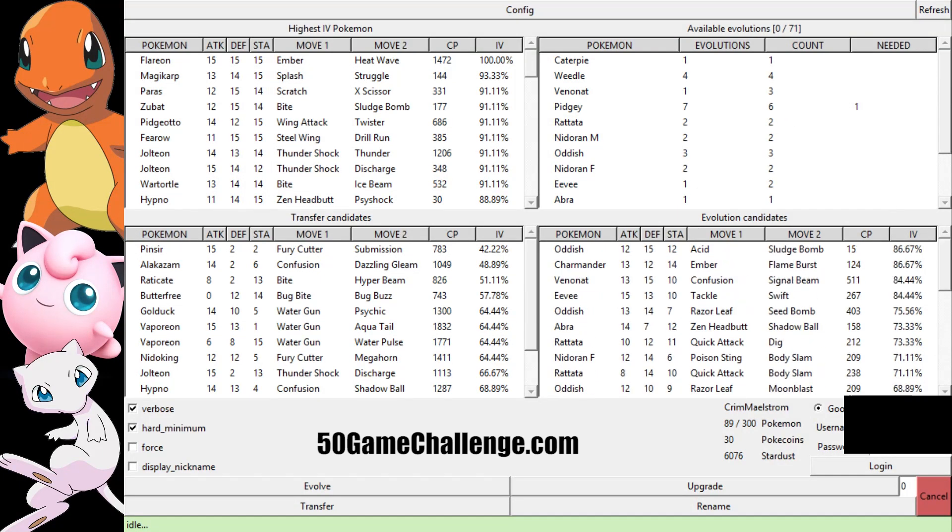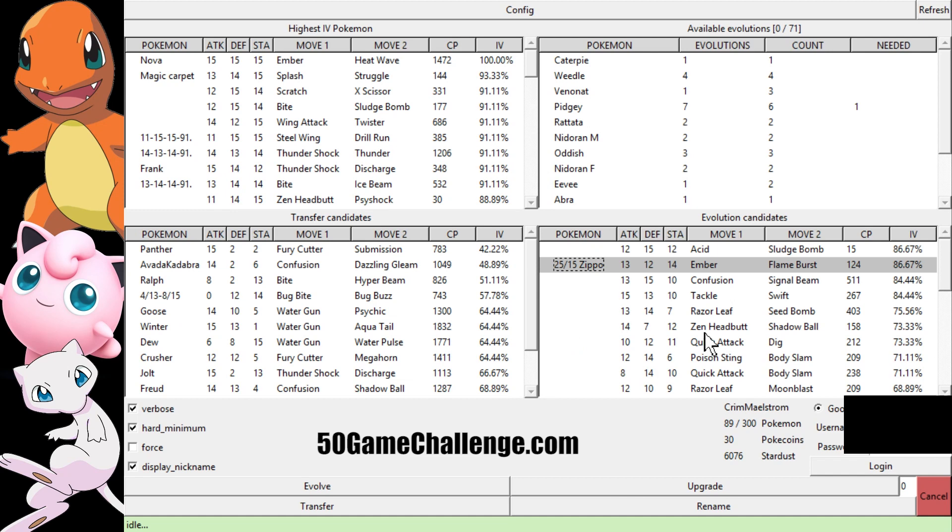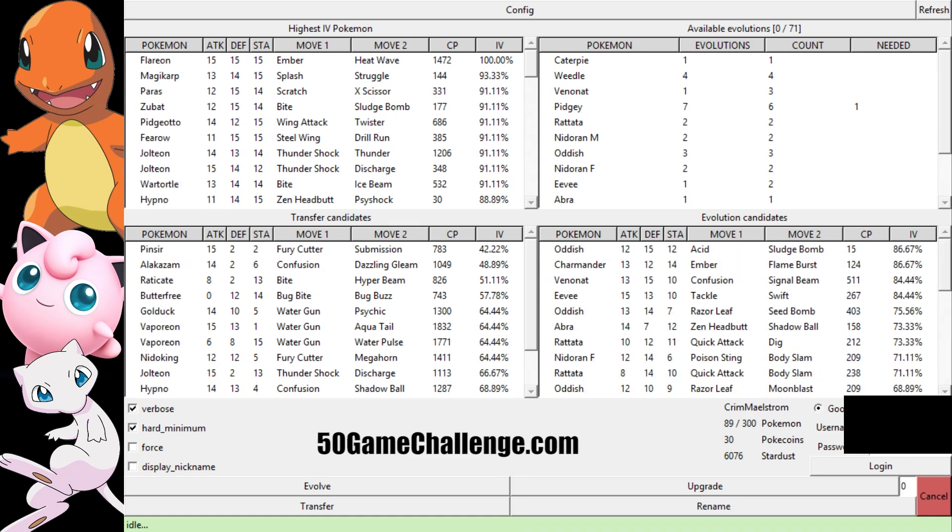Now that I have all of my stuff transferred, and I still have all the stuff sitting over here, I'm going to go ahead and look at all of my evolutions — I know how many I can actually evolve. I have this Caterpie, a couple of Weedles, a bunch of Pidgeys, a couple of Rattatas. Before I do that, I also want to check the nicknames so I don't accidentally evolve something I want to keep. That's my Charmander — I named him Zippo because of a proposed Easter egg. I'm going to hold on to him anyway.